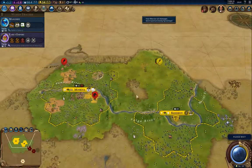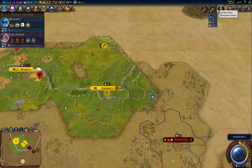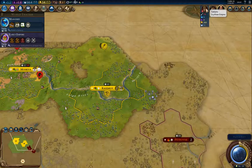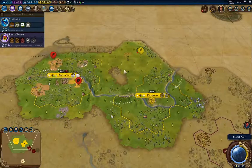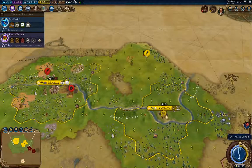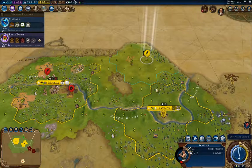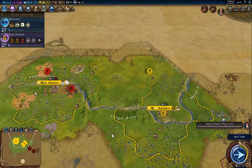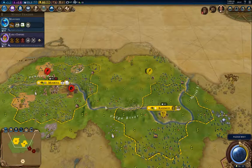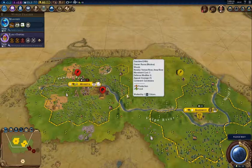He's got 105 military, I've got 22, so yeah — I have to start building things. I've definitely got a barbarian problem. I'm going to bring this guy back here so he heals faster. I'm going to have to just start building units.